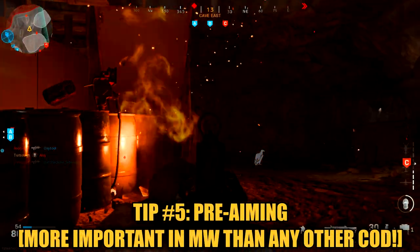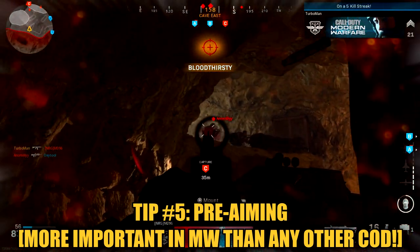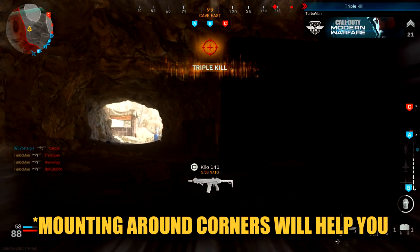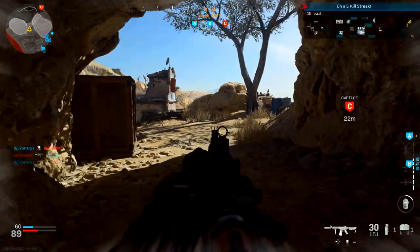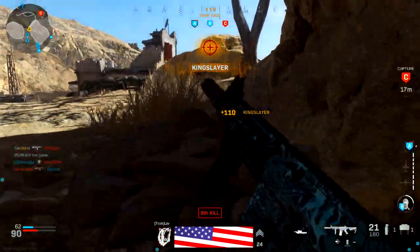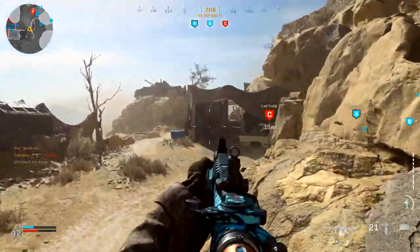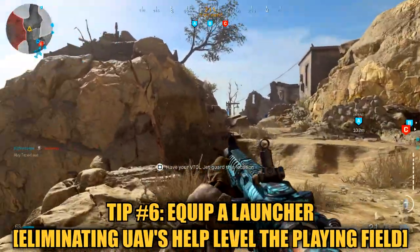Tip number five is pretty basic in every Call of Duty, but it's to pre-aim. In this Call of Duty, pre-aiming cannot be more emphasized — you literally have to pre-aim around every single corner. And mount around corners when needed. Mounting is in this game for a reason; the devs knew exactly what they were doing. Mounting will also reduce the recoil on your weapon when firing and helps conceal your body as well. Whenever you get a chance, mount on corners and take a peek — that way you have the advantage over the opposition.